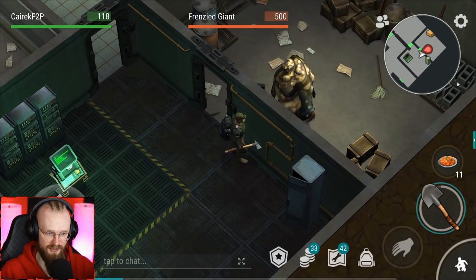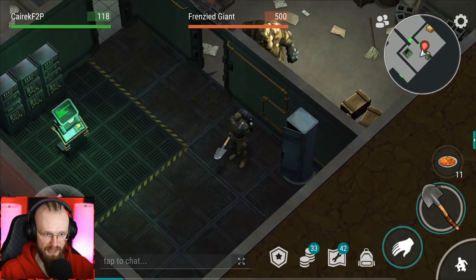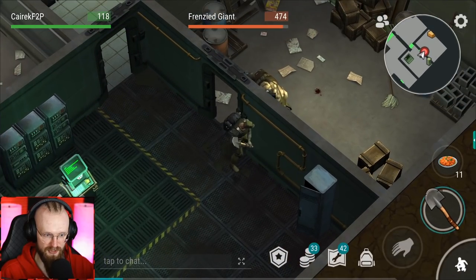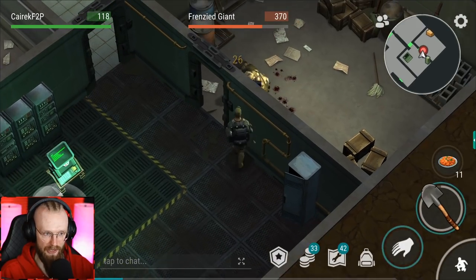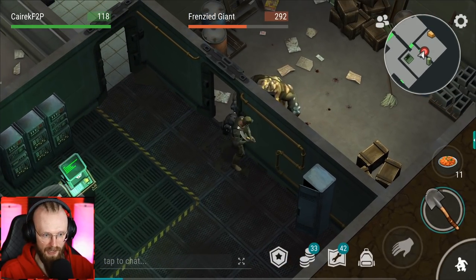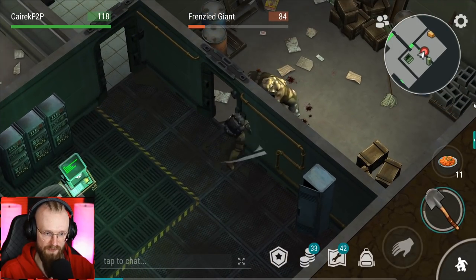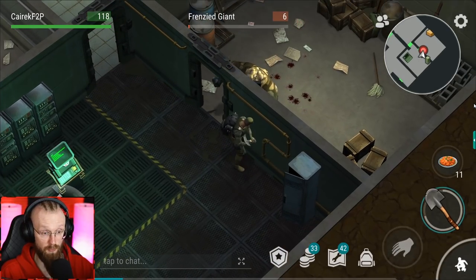Let's get one more Frenzy Giant and try wall-tricking with our good old shovel. Shovel is a nice tool to wall-trick, but it's much easier to wall-trick Frenzy Giants with faster weapons like crowbars — the longer you have to wait for your weapon to attack, the higher the chance the Frenzy Giant is gonna slap you. But I quite enjoy shovels — they're better than crowbars for wall-tricking as you do more damage per hit. We've gotten another red — 18 red.